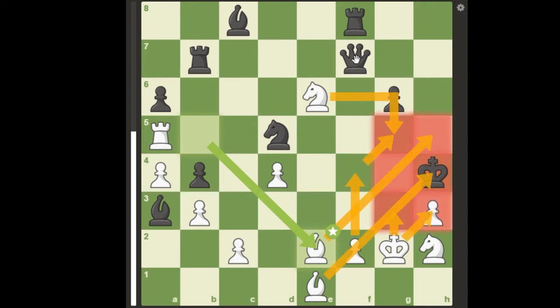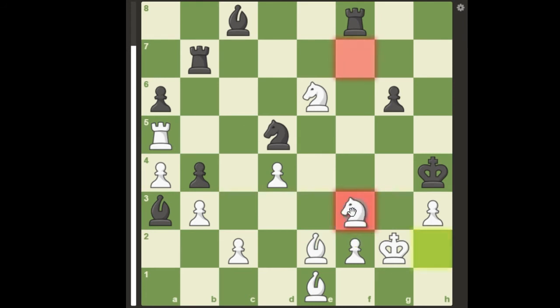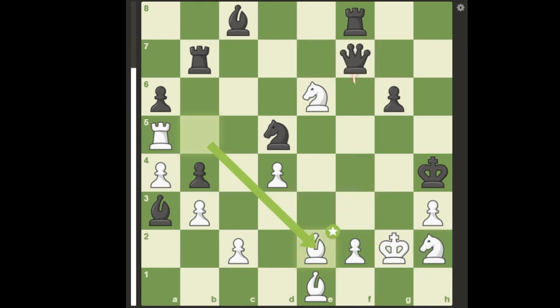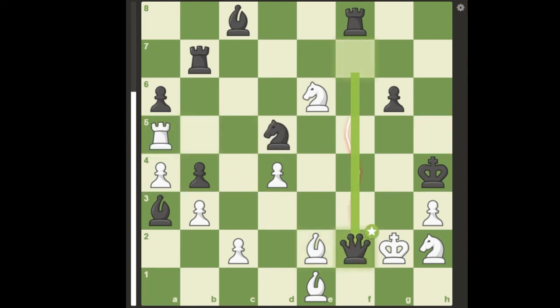Since black cannot take white's knight because the f pawn will control the g5 square, black is forced to sacrifice his queen. But queen f3 allows knight takes f3 check, and queen f4 is met by rook takes d5, with the same threat of f3 checkmate, so black plays queen takes f2 check.